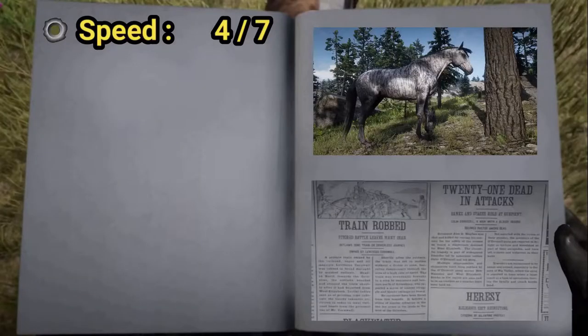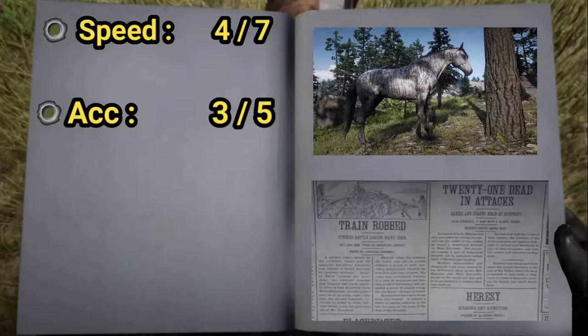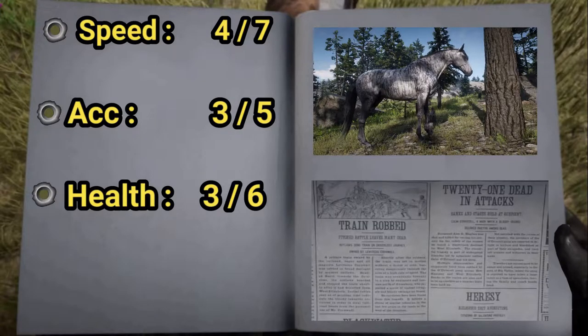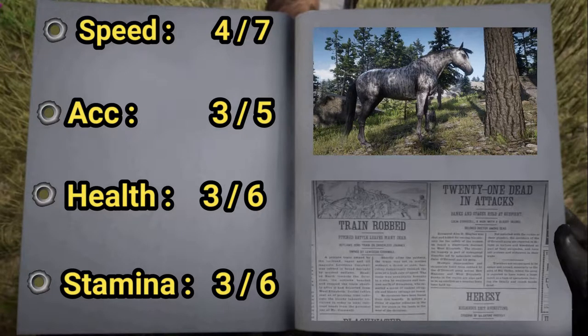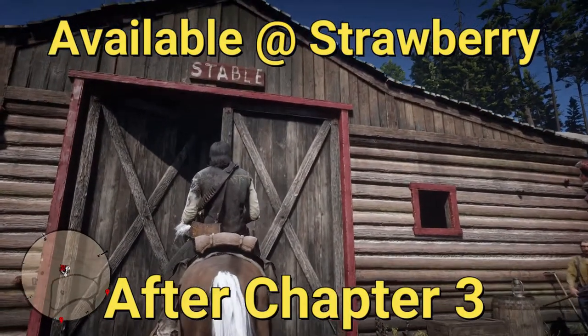Speed 4, max at 7. Acceleration 3, max at 5. Health 3, stamina 3. Both health and stamina will double up when level 4 bonding is achieved. You can get the brindle thoroughbred from a stable.